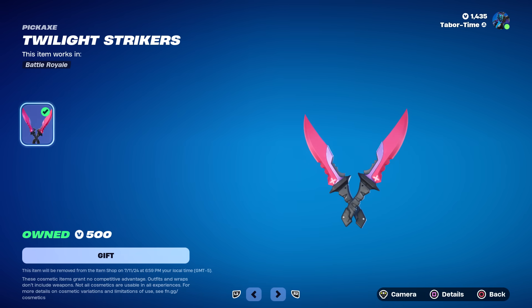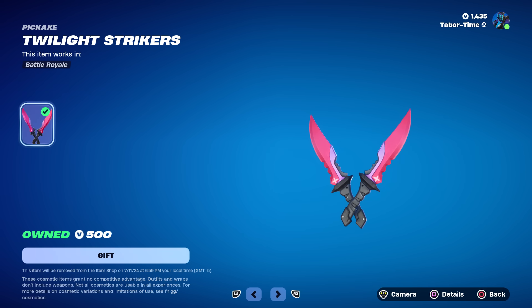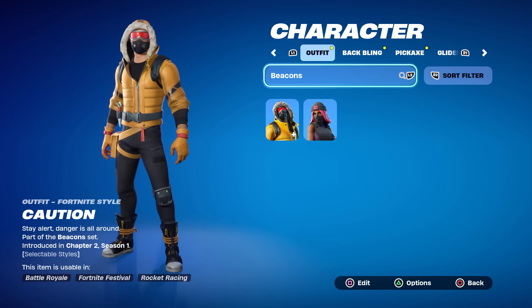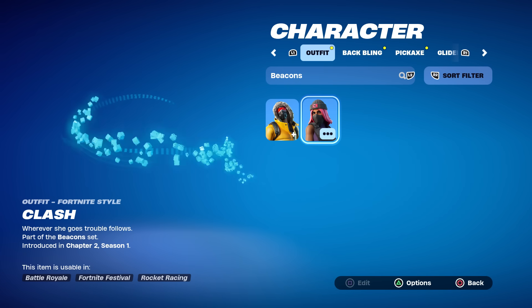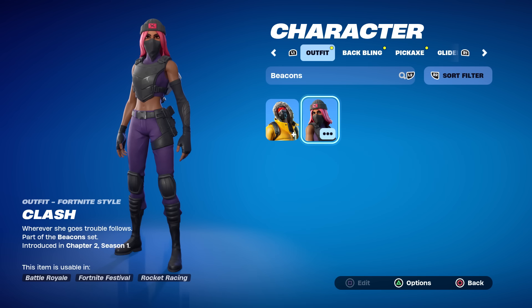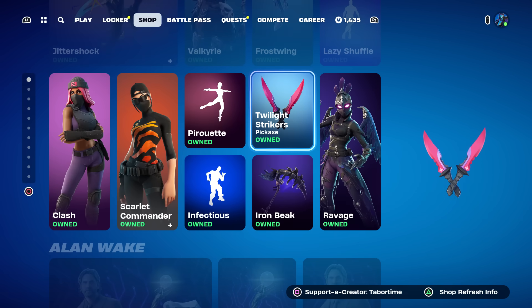Now on the item shop, the Twilight Strikers is showing up as new, but somehow I already own it, so I'm a little confused. It says it came out in Chapter 2 Season 1, but on all the item shop bots it's showing as new, and I already owned it. Let's investigate this — Beacons is the pickaxe for Caution and Clash, so Clash is obviously in the item shop right now. But why is it showing up as new?